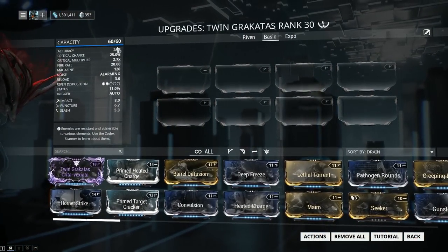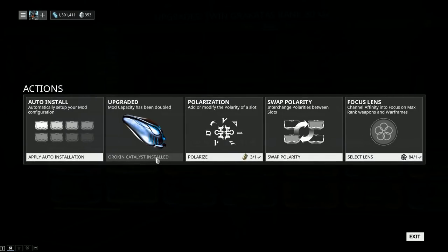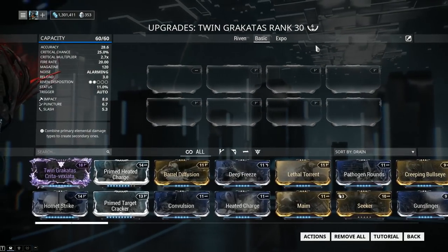We got a mod capacity of 60 out of 60. If your Twin Rakatas has only 30 out of 30, then jump into actions and plug in an Orokin Catalyst. This one can be found from Alerts, Invasions, or if you're lucky, from the Daily Sortie. If you don't have access to the Daily Sortie yet, just wait a little — you will. Progress further through the story.